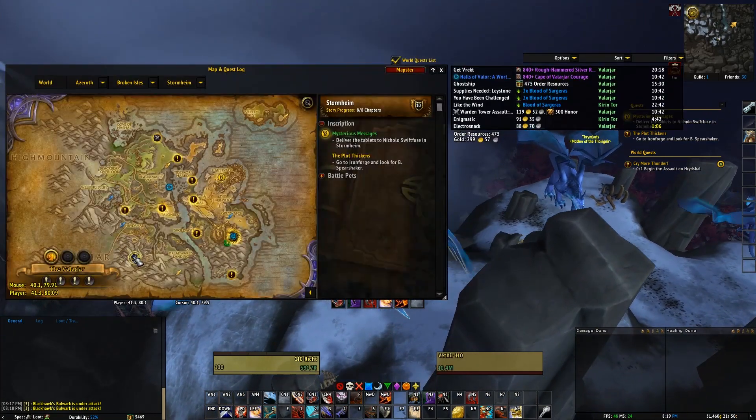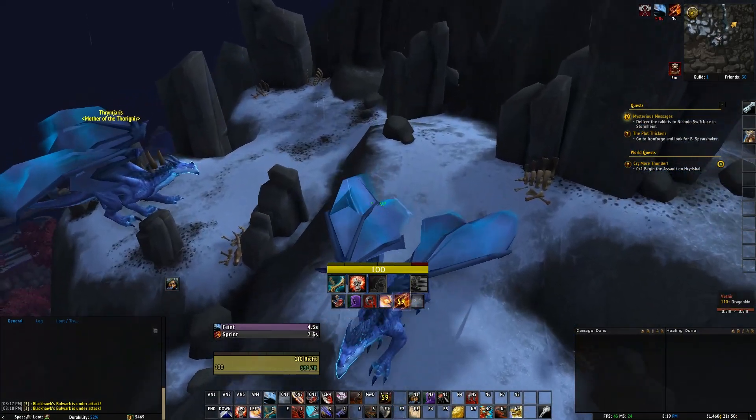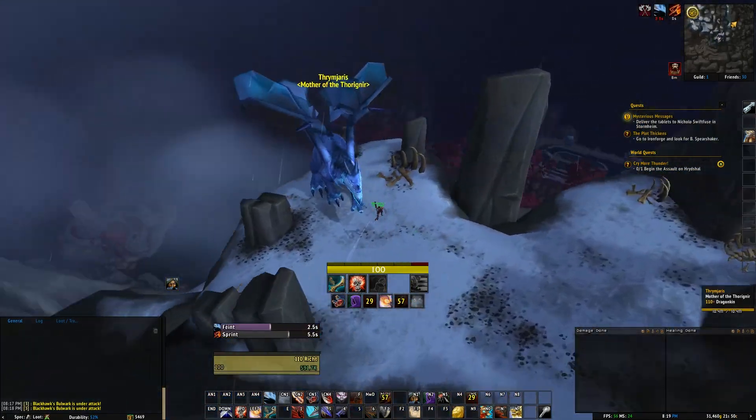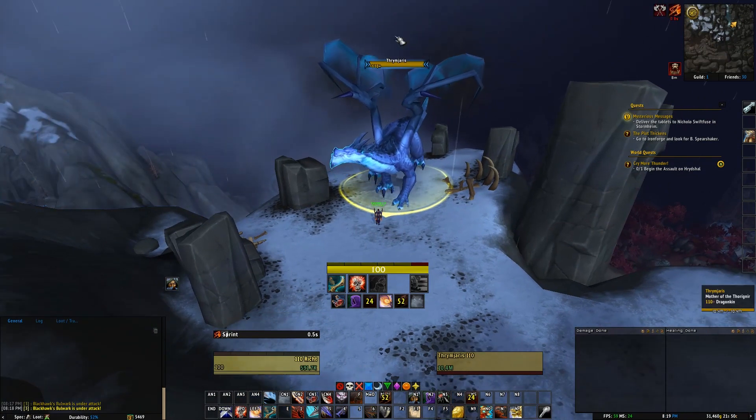In order to complete the quest you need both the bindings and 10 infernal brimstones, which come from mining. You can now get these brimstones pretty cheaply on the auction house, so I wouldn't worry about the price of those.